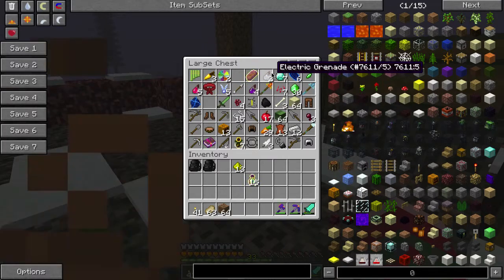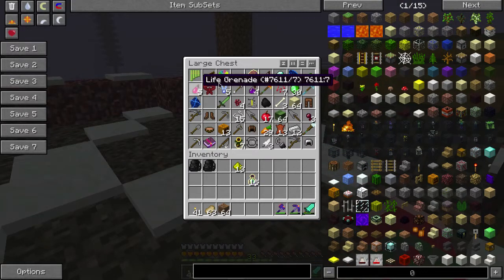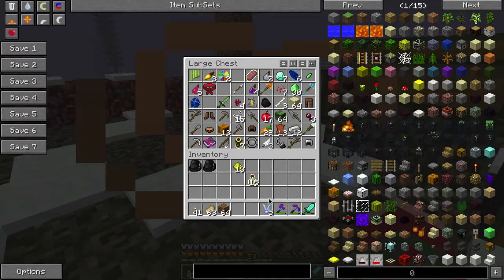I got a headband of valor from legend gear — also nice. Life grenade, kind of useful. Health potion. And I got five mystic seeds. I have never seen these before, and I've been looking for them for a long time. These are incredibly rare, and now we have five of them. Once I show you this loot, I'm definitely going to plant one of these because I want to see what it looks like.